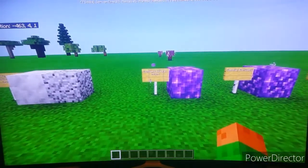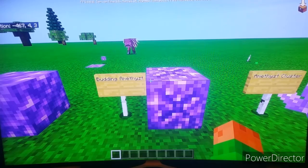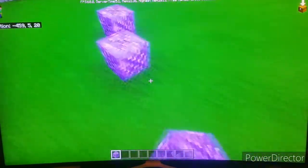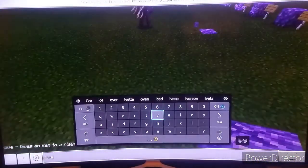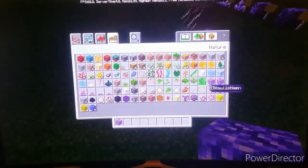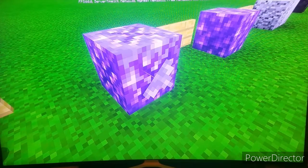This was first added to Java Edition in snapshot 20w45a, except for smooth basalt and the raw items. Next we have budding amethyst. This is not obtainable in survival mode, even with a diamond pickaxe with Silk Touch. You can only get it via the slash give command or from the creative inventory.